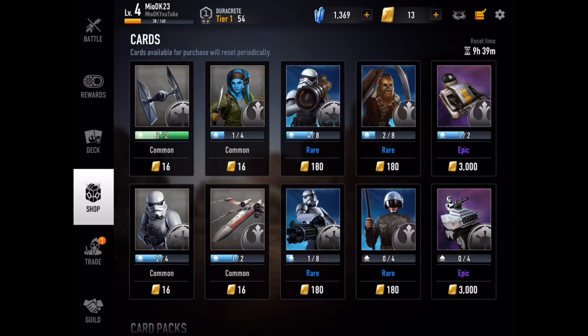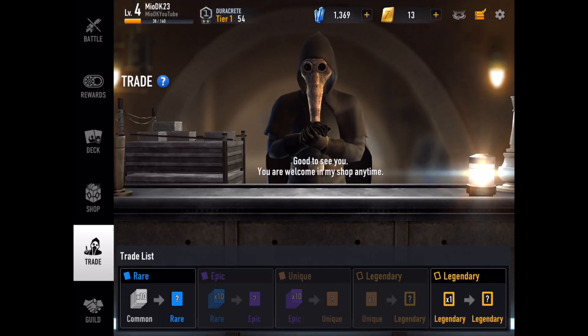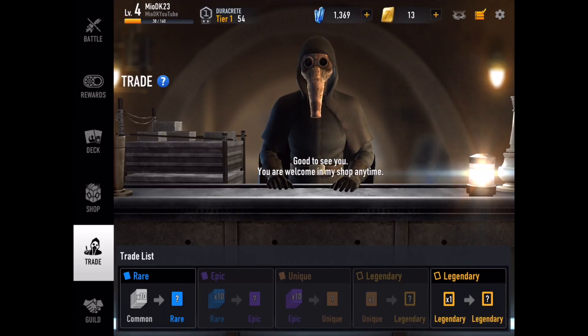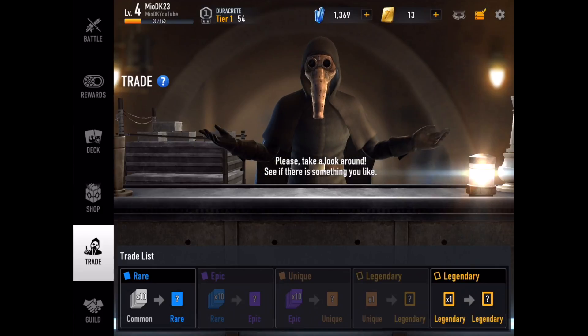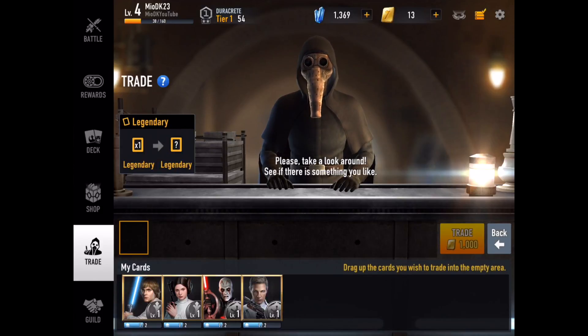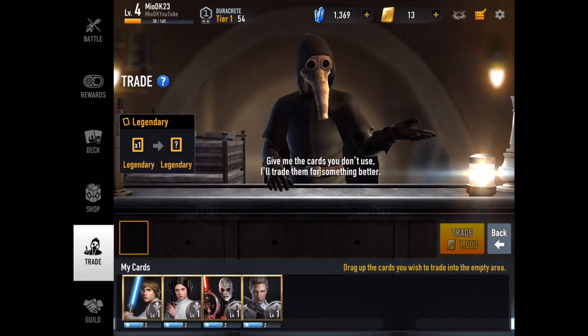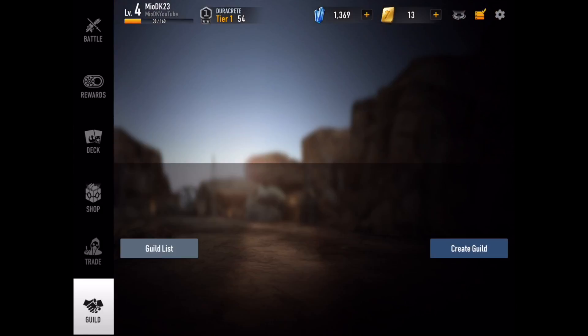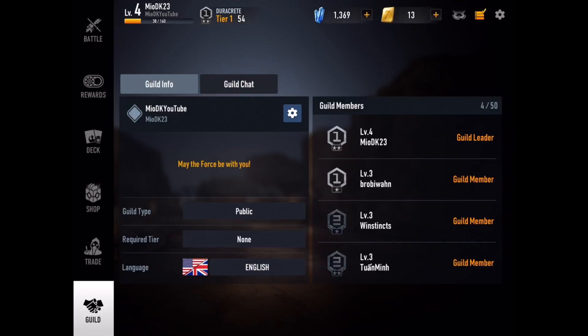I spent all my money upgrading so I can't show the shop right now. There's also a trade feature: if you have 10 common cards you can trade up to a rare; 10 rares trade to an epic; 10 epics to a unique; and from unique you can get a legendary. I can only trade legendaries right now, but the game is so new that I don't see the point of trading them before I've tried them all. It also costs 1,000 to trade a legendary.